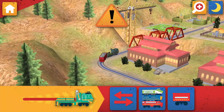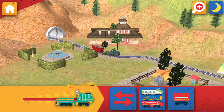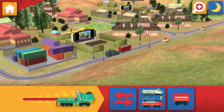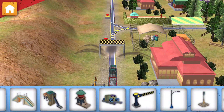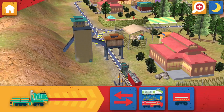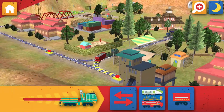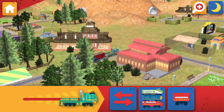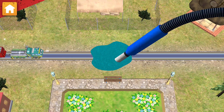Emergency flood alert! Ride the rails to find the water and help dry off the track. There's water on the track. We need to clean that up quick. Use the vacuum to suck up all the water. You did it.